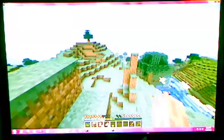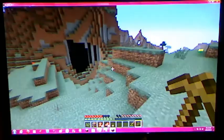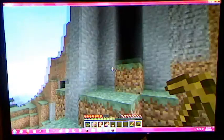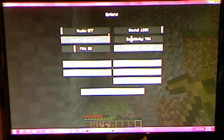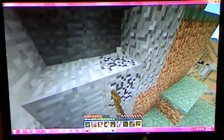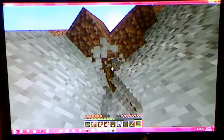Oh, this is pretty legit, guys. Pretty legit. So yeah, sometimes it glitches all black and stuff, but whatever. So this is pretty cool. Getting some cobblestone — a lot of it. So I'm going to go with a stone sword, stone pick, stone axe, and stone shovel.